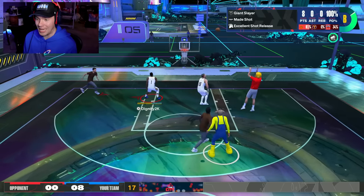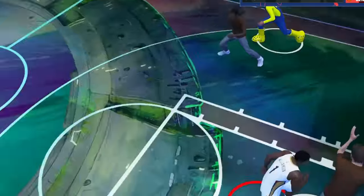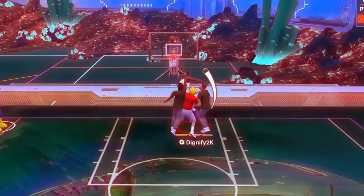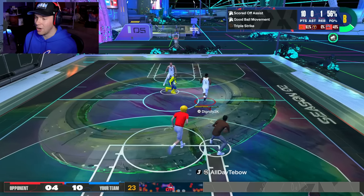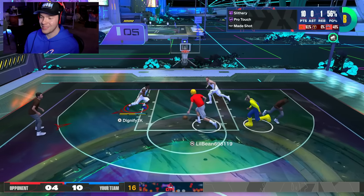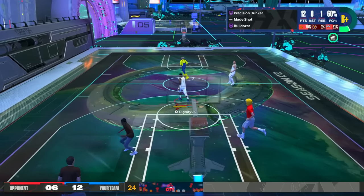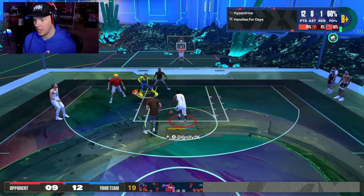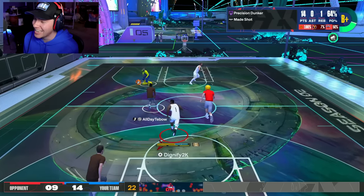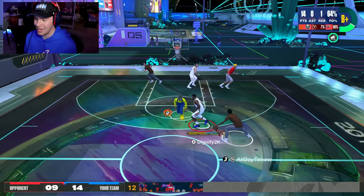Imagine this with a high pass accuracy — if anybody helped, you'd just be able to dot somebody. I just threw him with Bulldozer off a spin — I spun into him and Bulldozered him out of the way for a wide open layup. That's kind of crazy. And like I said, when you throw them off of you using Physical Handles, you get in the perfect angle so you get that big contact dunk meter too.